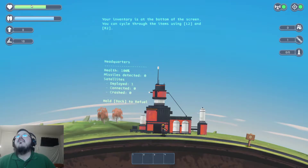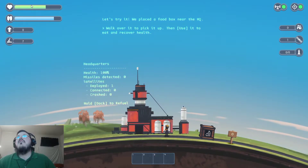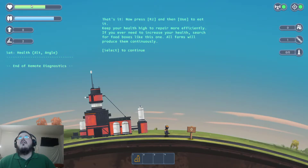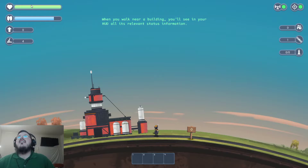At the bottom of the screen you can cycle through items with L2 and R2. Let's try it — walk over then use it. Keep your health high to repair more efficiently. If you ever need to increase your health, search for food boxes like this one — all forms will produce them. R2 is the use button.